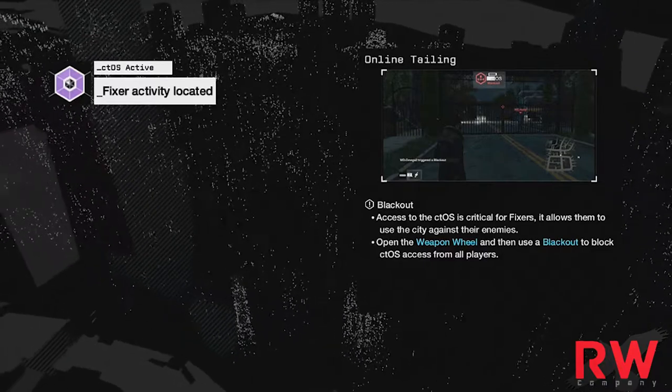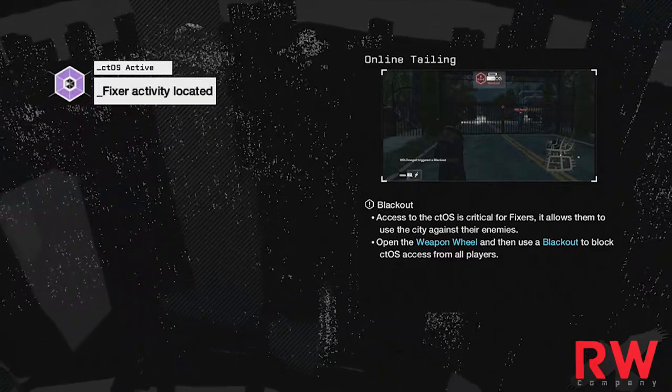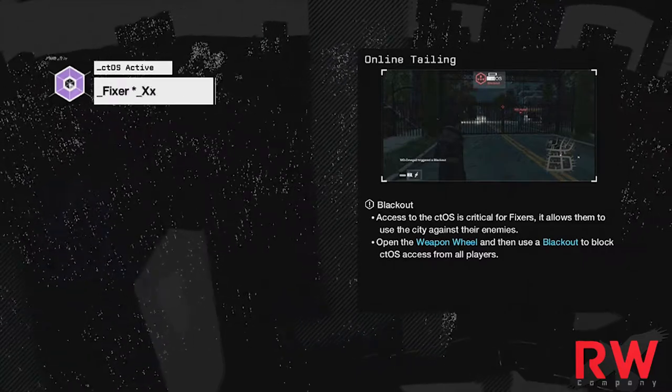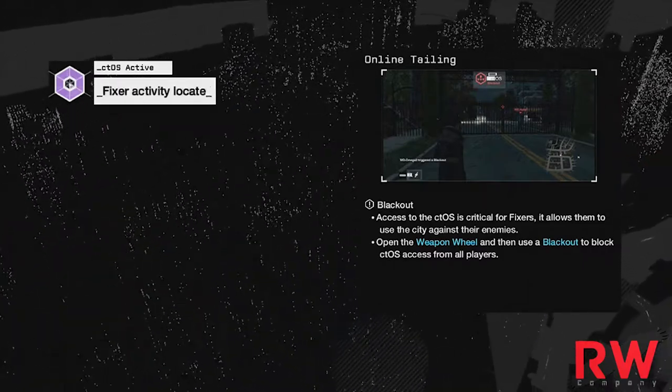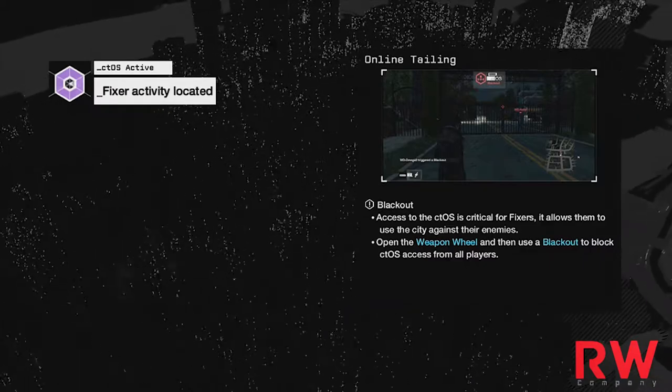Teals and Silver both figured this out and they've been playing against level ones all night. That's how Teals got 60,000 points and Silver got 33,000. I figured it out and thought I'd make this video to be fair and show it to everyone.